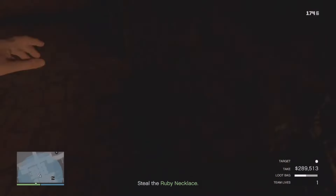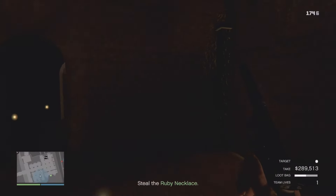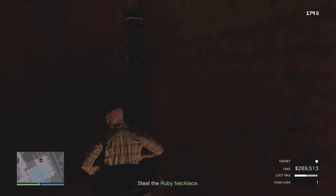Yo, what's going on everybody? It's Blanco to Slom, and as you can see on the screen here, we do of course have another glitch for the Cayo Perico heist in GTA Online.